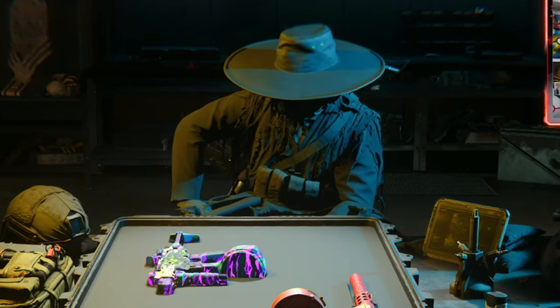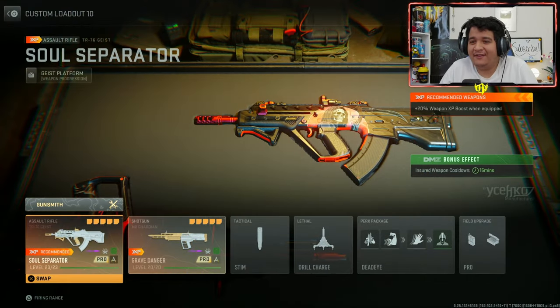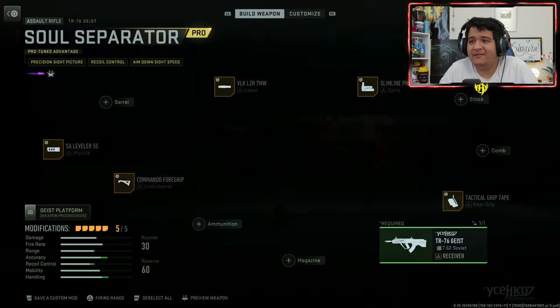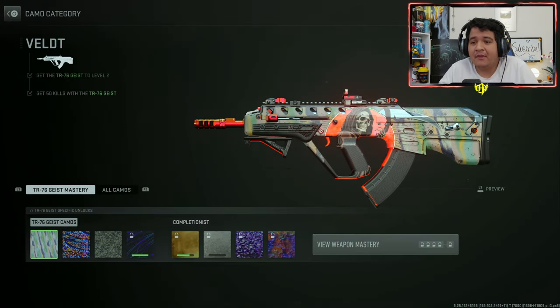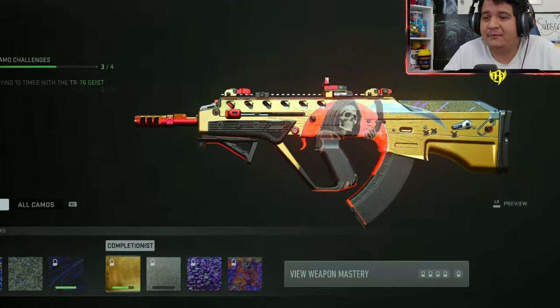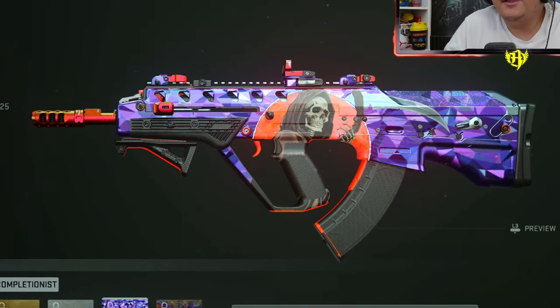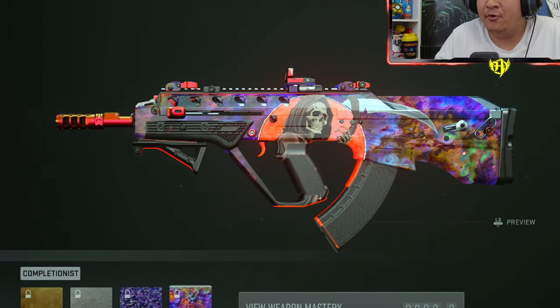Here we are with the man himself, Ghost, looking like a freaking boss as Grim Reaper. And here we have the TR-76 Geist and the Grave Danger MX Guardian. Now starting off with the TR-76, if you want to keep the tracers, you can change any of the attachments except for the ammunition — if you add ammunition, you will not have tracers. Here's how the base camos look like, here's how gold looks like on the gun, here's how platinum looks like, here's how polyatomic looks like, and here is Orion. And honestly, it looks amazing in all four.